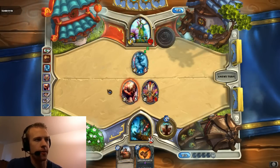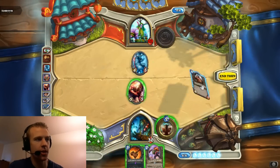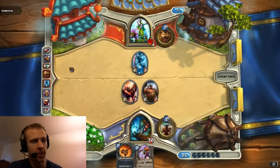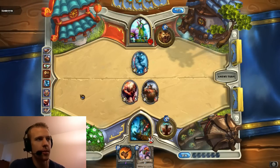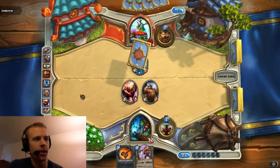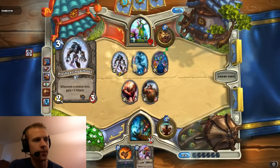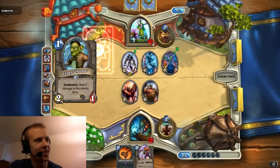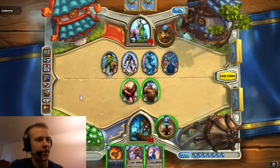Yeti. We're not gonna go with RNG here — we're just gonna drop our Ogre and go through for 3. We're gonna hope he trades the Yeti on my Blood Knight, and then I can play Doomhammer to kill the Yeti next turn, along with a Mad Bomber. Let's see if he plays something like an Ancient of Lore on turn 7 to draw some cards. And a Ghoul. Wait — he's not killing the Blood Knight? That was a complete mistake. Not killing the Blood Knight was huge. That was a gigantic mistake.